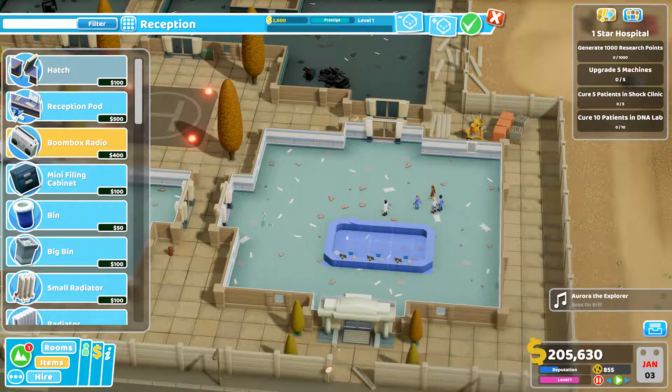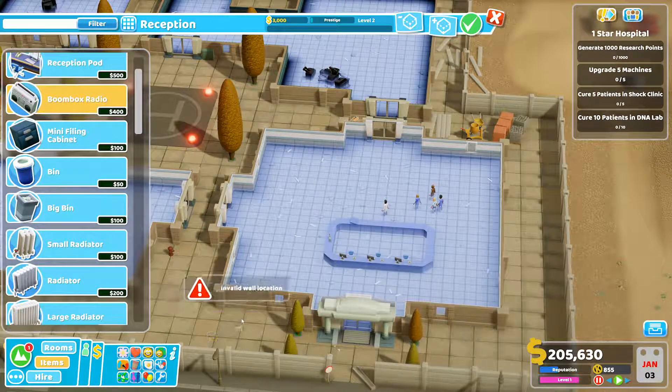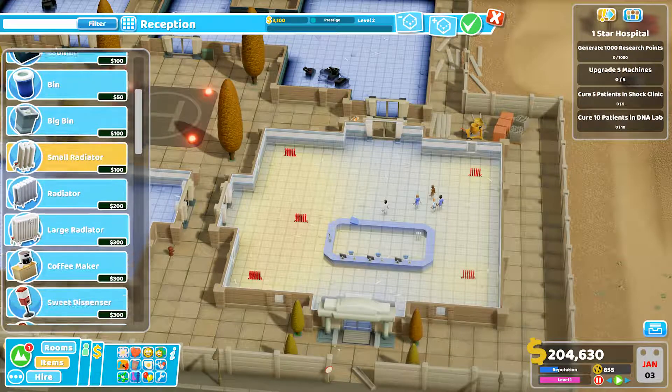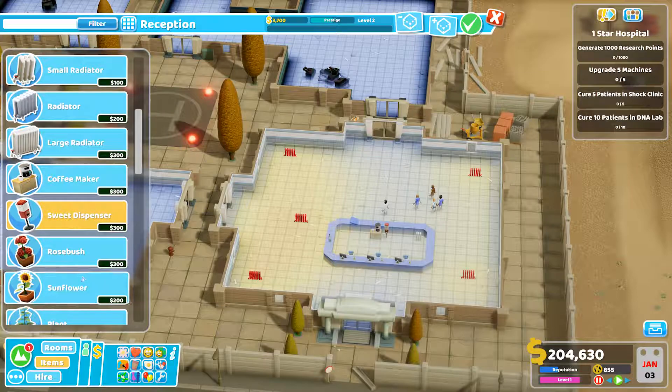Not too bad. Go ahead, give me a boom box — we'll reduce some of that boredom up in here. Is it cold in this area? If I throw a radiator down... So it is a bit cold. Go ahead, we'll plop down a couple of these. Give me a small radiator for in here. It seems like it takes heat from everywhere else, so we should be okay. And then go ahead, let's throw in a coffee maker, make sure they get their coffee jolt. And a sweet dispenser. Let's try and make this place as lovely as we can — give them a little sunflower. Brighten their day up in here. Nice.